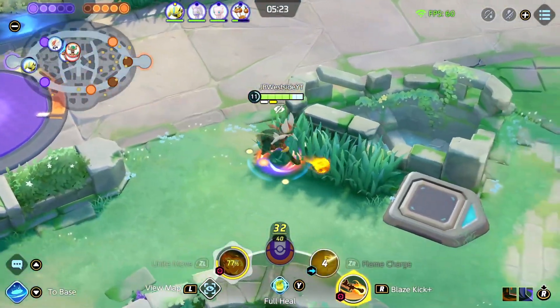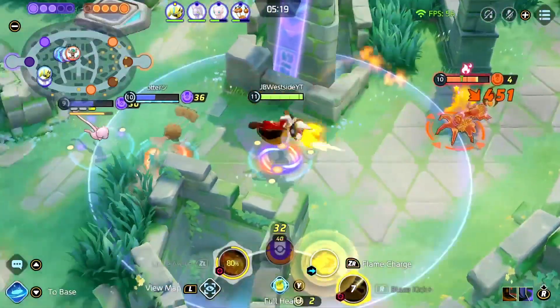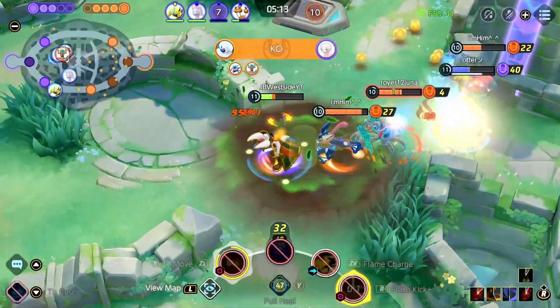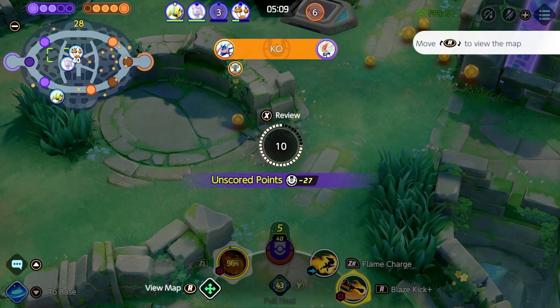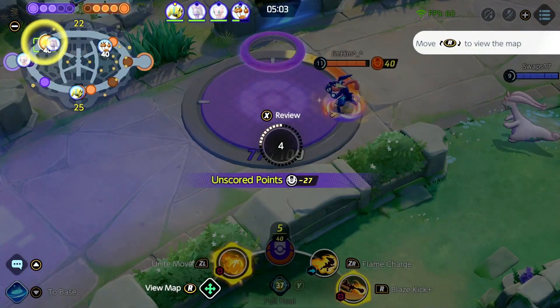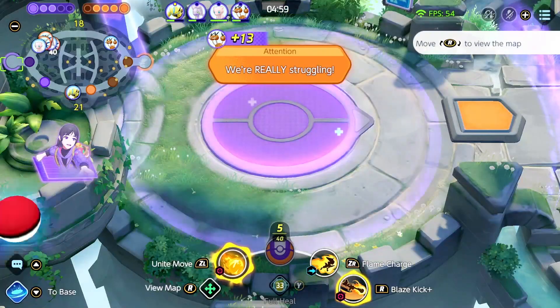I see the Absol — I want to bait him out, there he goes. Unfortunately Wood Hammer exists and Wood Hammer is just overpowered — I'm not allowed to play the video game. Actually our Goodra just stops it — good job Goomy! Alright so I'm gonna head bot.